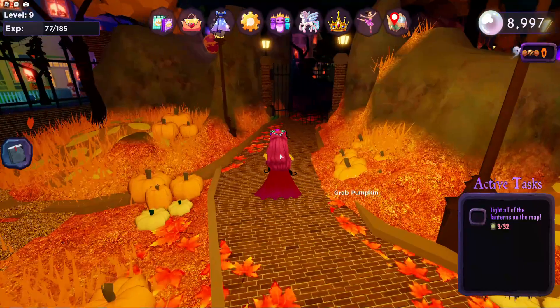Let me go grab the broom really quick and then we will do the 11th one. Now that we're at the graveyard, directly to our right, if we look on top of the house — sorry, did I go the wrong way? I think so. Maybe I'm missing it. So directly to the right — yes, there it is. I just couldn't see it. There is the 11th one.